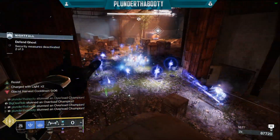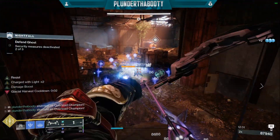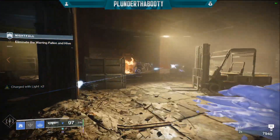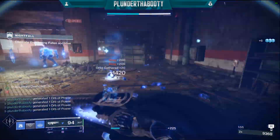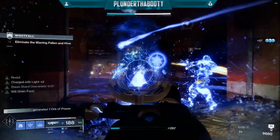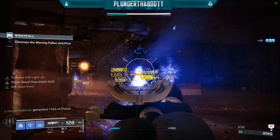Okay so let's look at the stasis subclass for the warlock first, because you've got to pay attention to the aspects and the fragments since we're using different ones. And then when the mod section comes up, make sure to pay attention because if you don't it will not work like this — you need the right mods, fragments, and aspects to make that rotation of the damage boost, the shielded, the charge with light, and the resist.